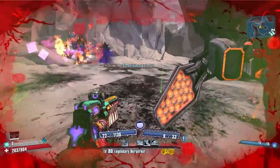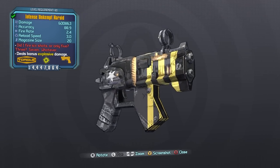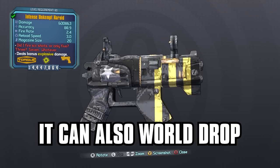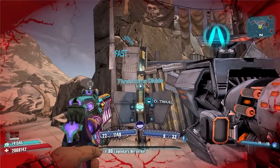That was only our third run at this location and our fourth overall Savage Lee kill — a pretty fast drop. The Unkempt Harold has a 10% chance to drop from Savage Lee. It can also drop from the Torgue vending machines at a much higher chance if you want to get it from there.